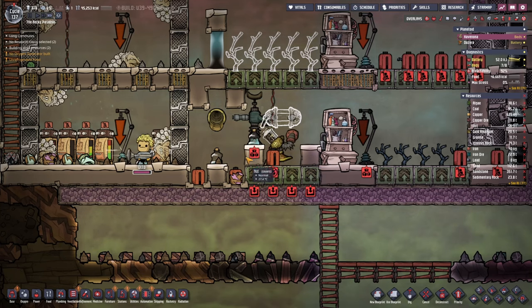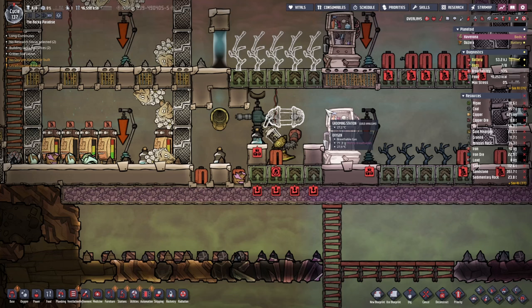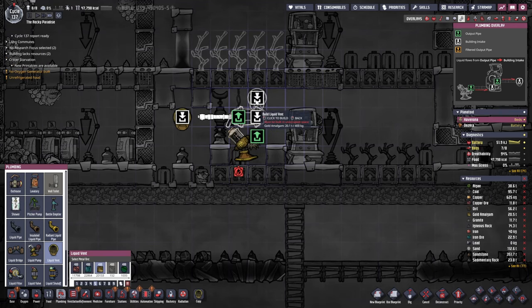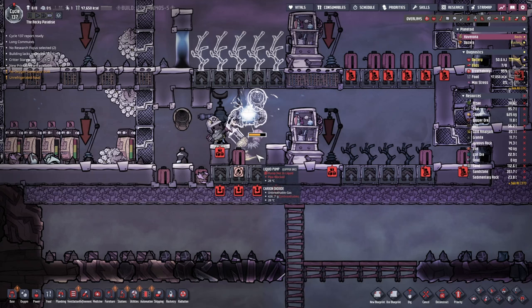That's gonna make it a little bit easier so we can control exactly how much stuff we wanna let through. And then the excess liquid we can probably let it drop, but we'll just put an extra valve or the vent just in here.